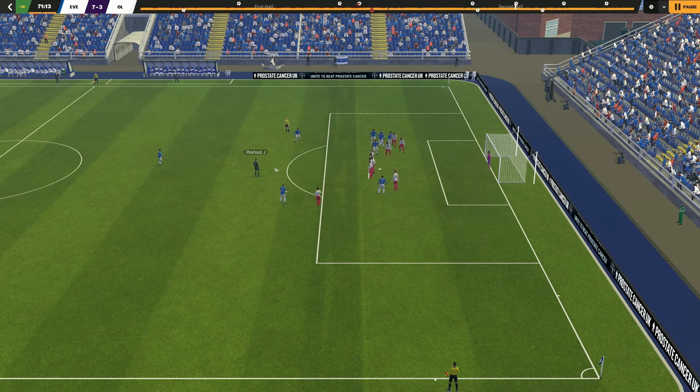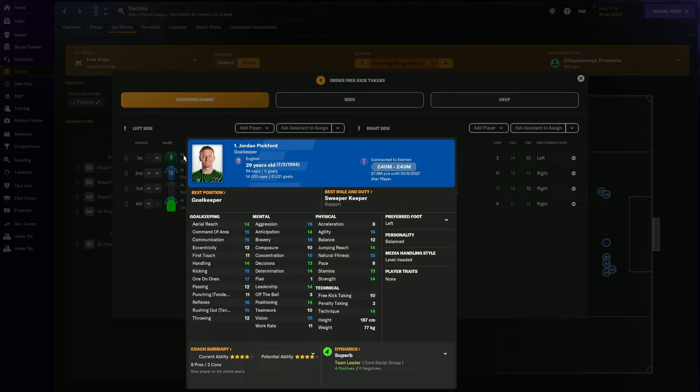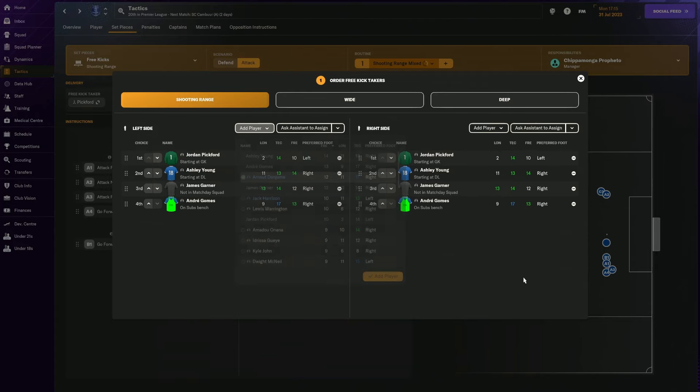Whenever I see failed transitions during pre-season it triggers me to address it in training immediately. So with Nathan Patterson we're going to improve that aspect of his game, and I do this for all my players. Another thing I'm going to do is ask Jordan Pickford to take direct free kicks - it's pretty interesting. His free kick rating is 10, his technique is 14, his acceleration is 8, so it might be fun watching him try to get back to defend after a failed free kick. To set that up, the day before the game go to your set pieces shooting range, add player, and pick your goalkeeper.